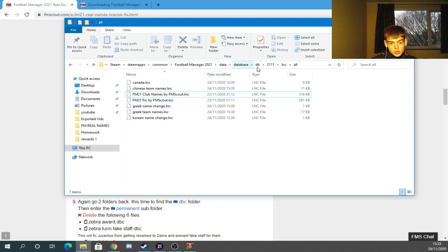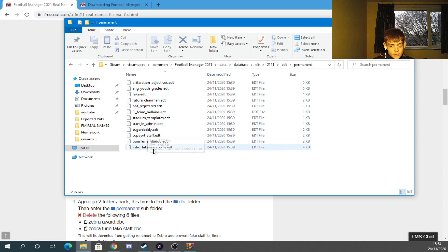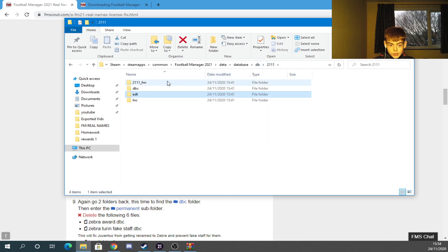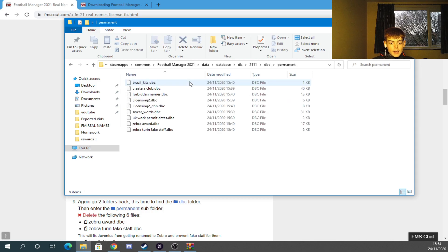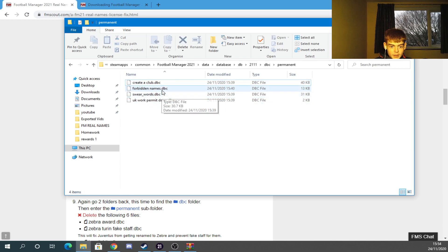Go back to 2111 and this time go into the EDT folder, then go to Permanent. You'll see the fake EDT file there - just delete that. Then go back to 2111, find DBC > Permanent. To get Juventus named back to Juventus, delete the Zebra Award and Zebra Shoran fake staff files. Also delete the licensing DBC, licensing CHN DBC, and Brazil Kits and Forbidden Names DBC files. Once you've deleted all of those, that should give you real names in Football Manager.